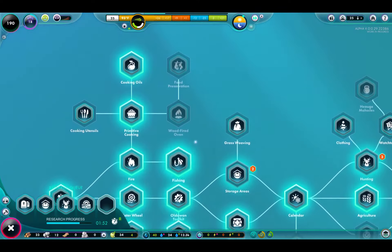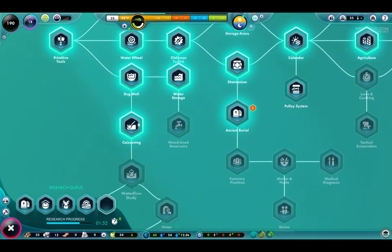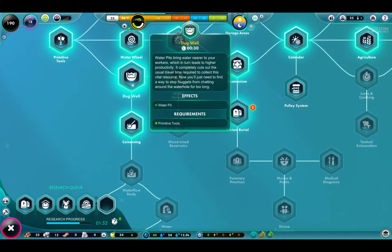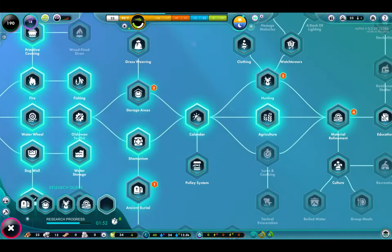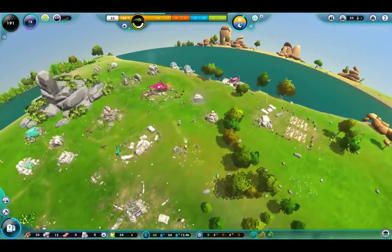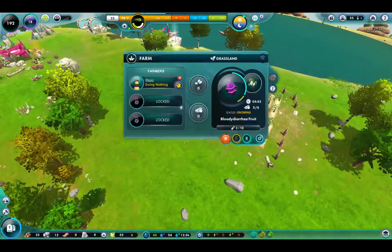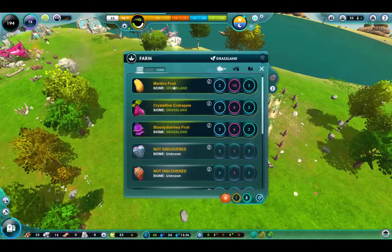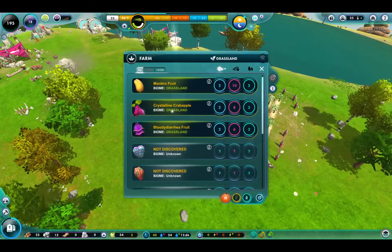Basically pretty close to where we were before. We've got the cooking oils, fishing. I deepened the water pit into a dug well, so that's growing. I went to grasslands to get the new fruit and found manbro fruit, which grows in grasslands, and the crystalline crab apple, which also grows in grasslands.